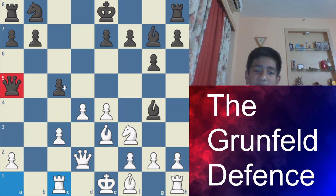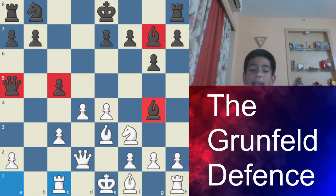So Qa5 and c5, Bg4 and Bg7 — this is the position that black wants. And Nf3, Be3, Qd2, and Rc1 — this is the position that white wants in the exchange variation.